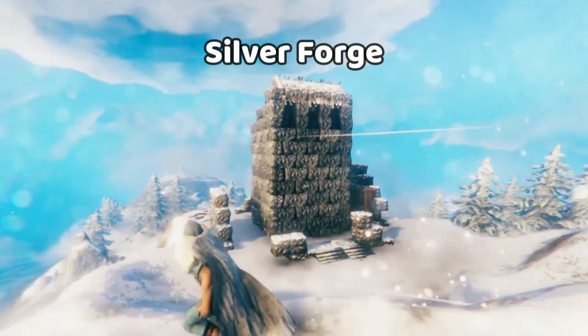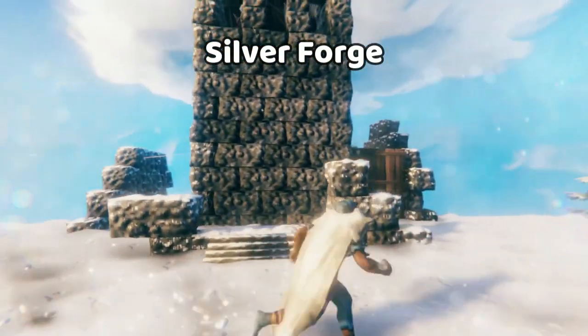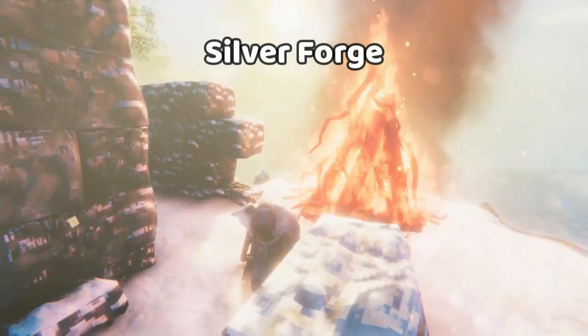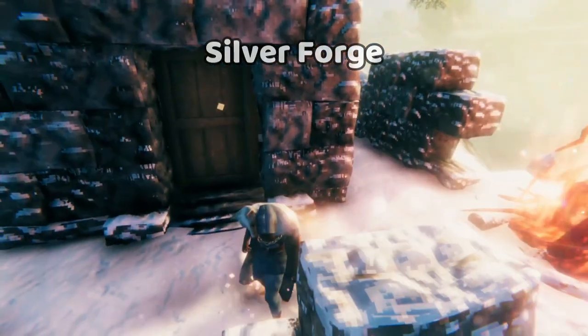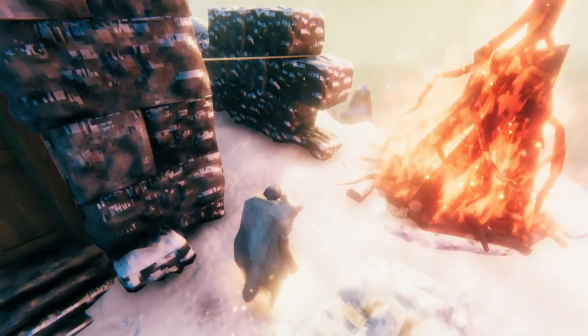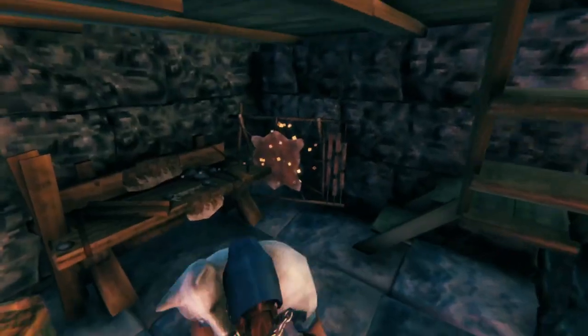If you're lucky, you'll find one of these towers. These are my favorite things to use in the mountains because they're basically finished. Much like the swamp, bonfires are really useful in the mountains because they mean that you don't have to build as much to accommodate for the fireplace. All you need to do is have a bonfire outside and keep it lit. Your bonfire will keep the inside of your base warm.